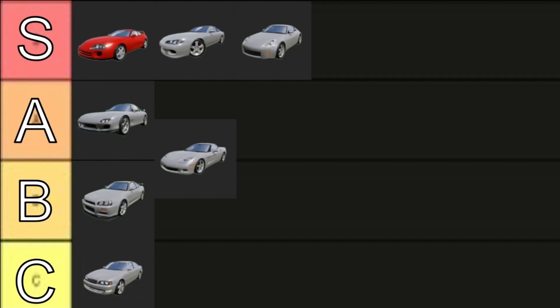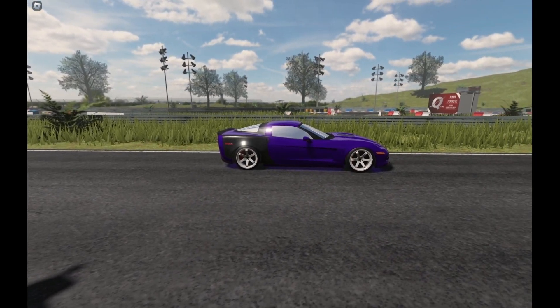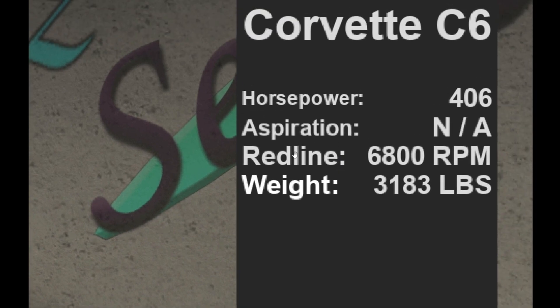Number 3: Car Selection. This is a tier list I made about all the cars in Prodigy Drift, and you are probably wondering why the C6 is in the middle of tier A and V. I will explain it later. To beginners, I would recommend using the C6 as your starter car, because it has greater horsepower in stock.